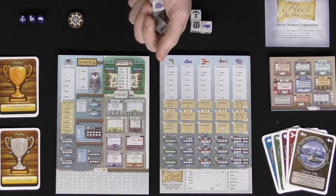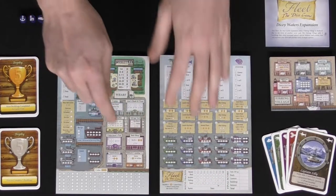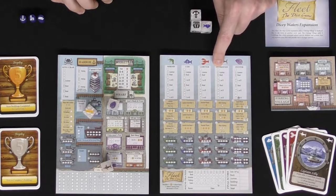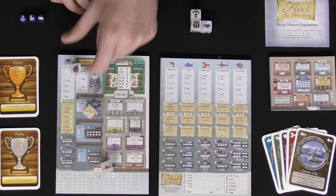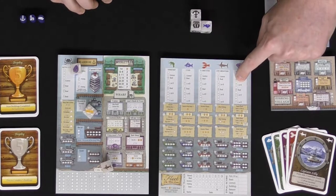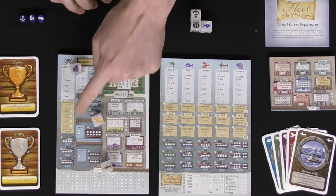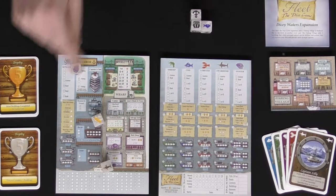To begin each round, the dice are handed to the first player, who will roll them. That player selects one die — for example, the swordfish — and marks one area on the swordfish from top to bottom. The second player then chooses one of the remaining dice and marks their sheet. The remaining die is a community pool: whatever die is left over, everybody gets to utilize, so all players would mark down three coins in the coins area.